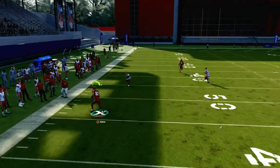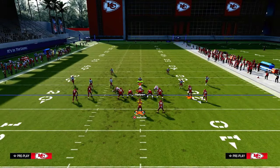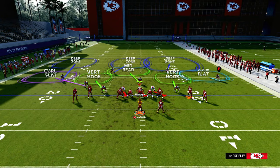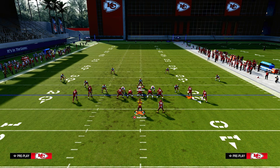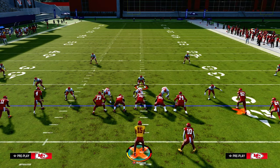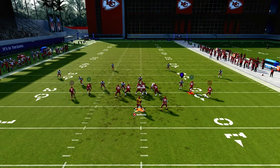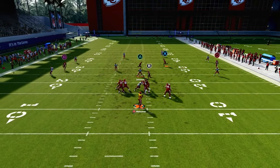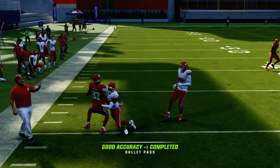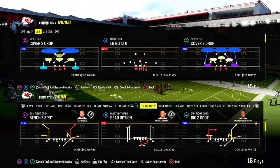Because this streak goes out and then up, it's going to clear out that Cover 4 or Cover 3. They can't run what a lot of people like to do against compression, which is a defense where the outside third defends corner routes. Because we're using these different types of seam streaks, they're going to clear that out more easily, and you're going to be able to beat Cover 3 over the middle just like that.